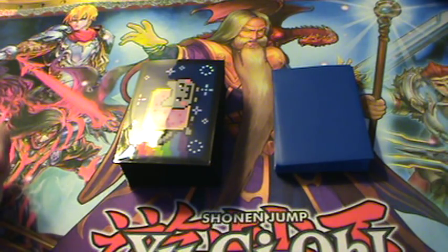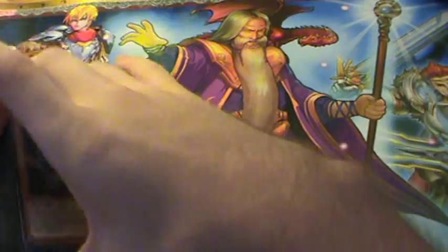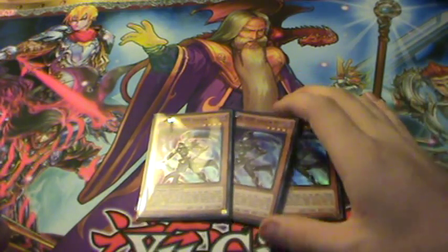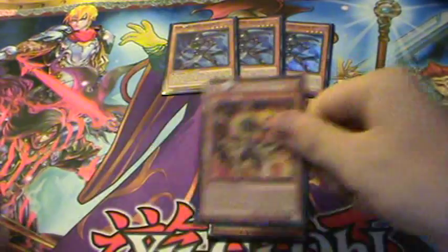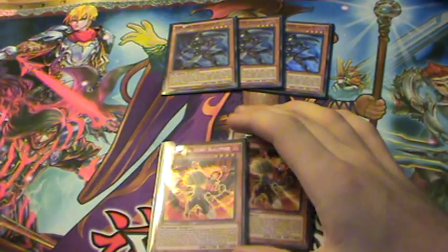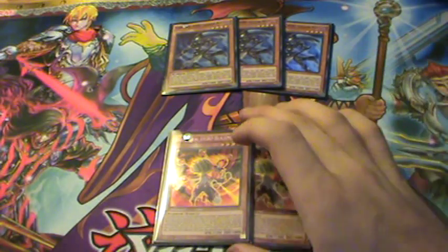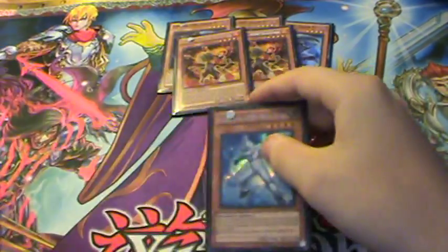Let's look at the main deck first — both the main deck and the extra deck have changed a fair bit. First off, three Shadow Mist. This is the main card of the main deck because it searches everything you need, so running it at three is a must. Next up, two Elemental Hero Blaze Man — a pretty good card that can be pretty much any hero you want from your deck, and it combos with Shadow Mist to search Polymerization for nice fusion plays.